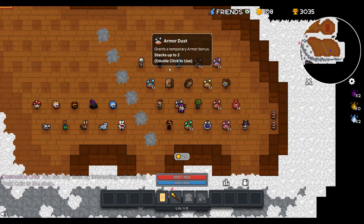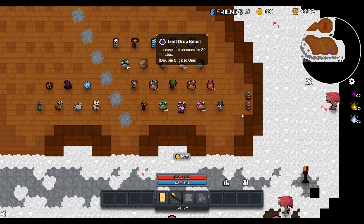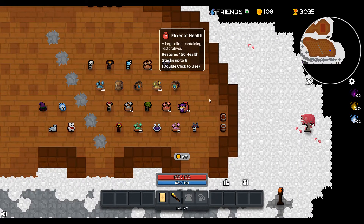These are temporary buffs — not worth it at all. Loot drop boost, that's pretty cool. Here's some keys. Elixirs of health that stack up to 8. Not a huge fan. They only stack to 1 in this game, so you have 8 slots. You can only hold 1 pot in each, so this will hold 8, and they're bigger and better health pots.